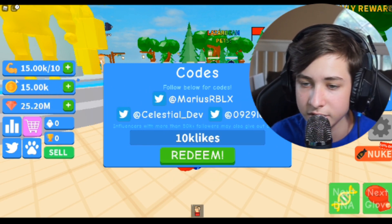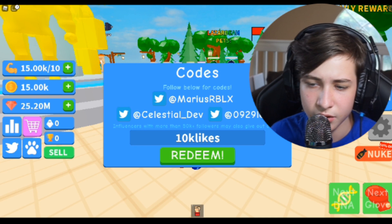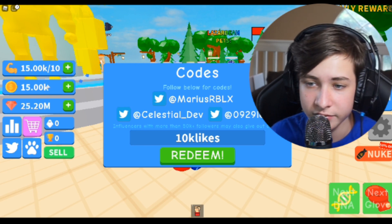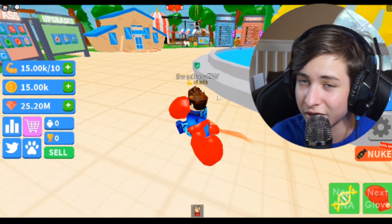This code is '10klikes' — if you click redeem, you get 15,000 coins, 200,000 gems, and 15,000 strength, which will probably turn into a pretty good amount of coins.